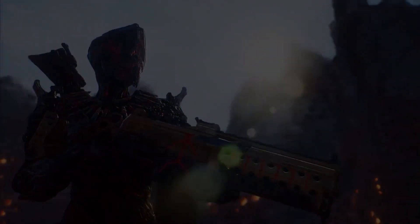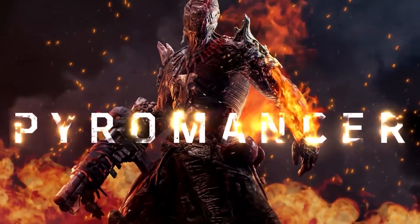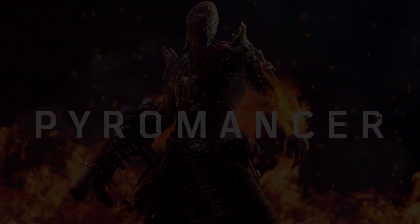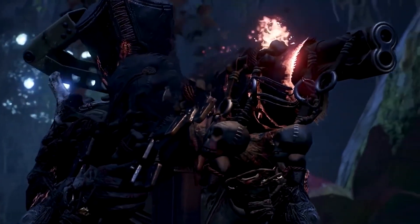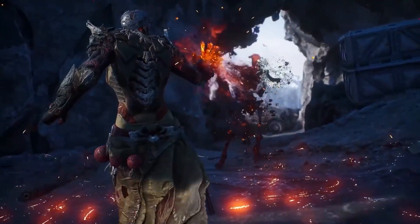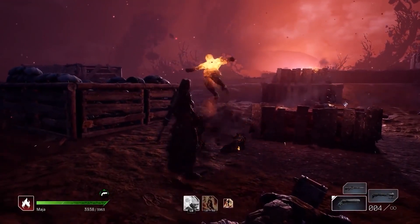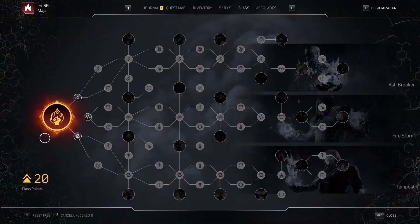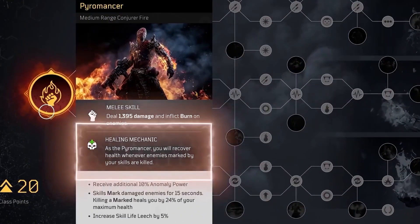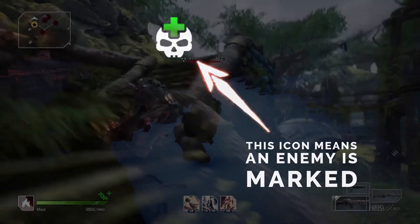Moving on to the Pyromancer — one guess what this guy focuses on. The Pyromancer is centered around medium range combat, flinging huge waves of fire whilst empowering weapons and allies with fire damage. For healing, whenever an enemy is struck by an ability they are marked; when a marked enemy dies the Pyromancer regenerates health. Additionally, the Pyromancer inflicts fire damage to any enemy he melees, also empowering the team with a bonus 5% life leech.